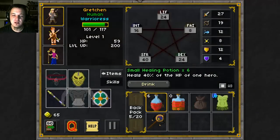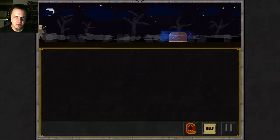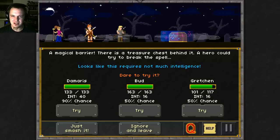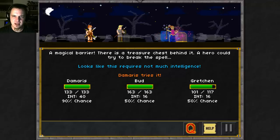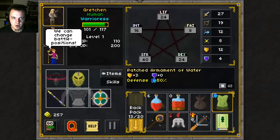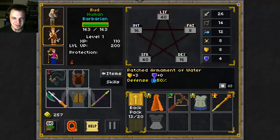So there are eight rooms in the dungeon. The last room is a boss fight. Between every room you get to see this screen — there's not really any exploring or anything like that, but the fighting is actually quite good for as simple as it seems. We're going to get a chest room first, which is quite nice. There's a magical barrier — a treasure chest behind it — a hero could try and break the spell, requires intelligence. So we'll use the mage who has a bunch of intelligence, and the barrier has been banished. Only 20 inventory slots, so you have to make wise use of them.